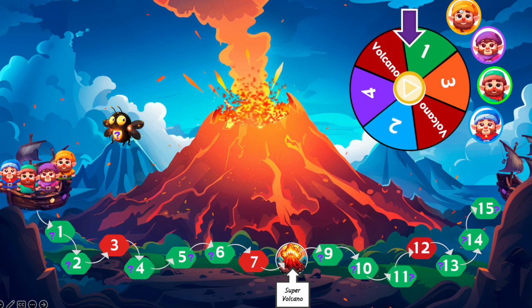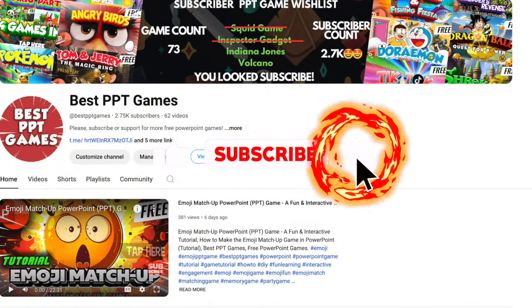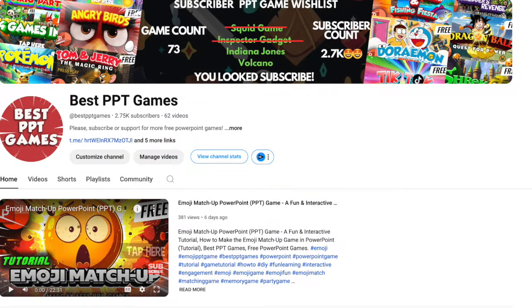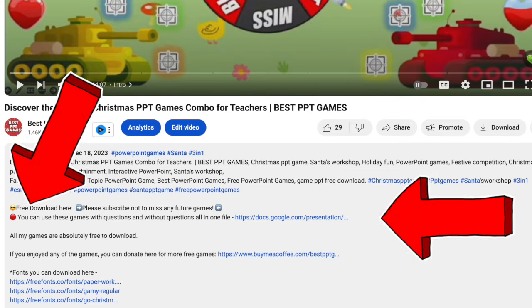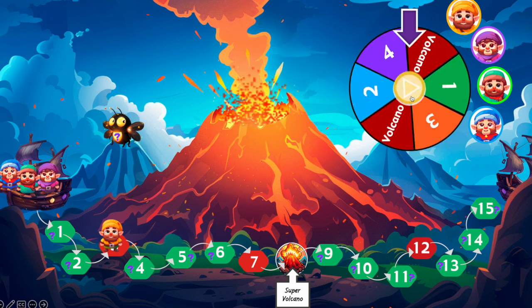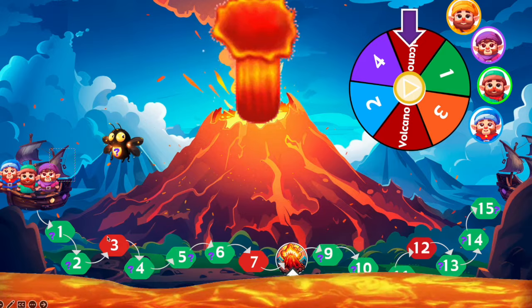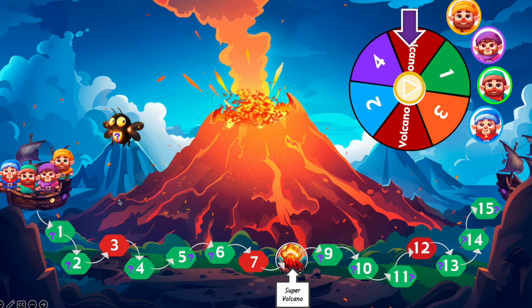Let's press on the yellow character — Yellow Gnome. If you're still watching, don't forget to hit that subscribe button. All my PowerPoint games are yours to download for free, just check out the link in the description below. Let's put this yellow gnome on a red space. If you get a volcano on the spinner and press on the gnome, the character goes back to the ship.